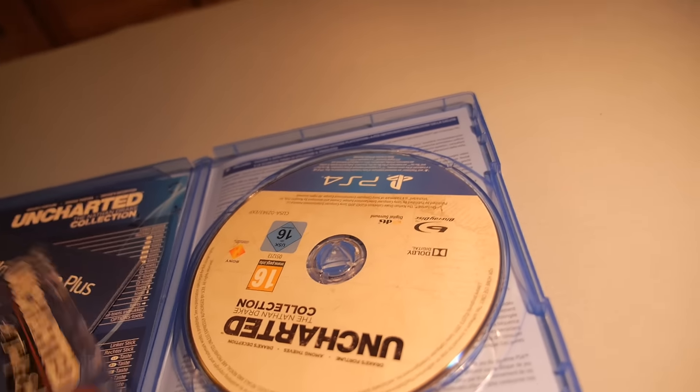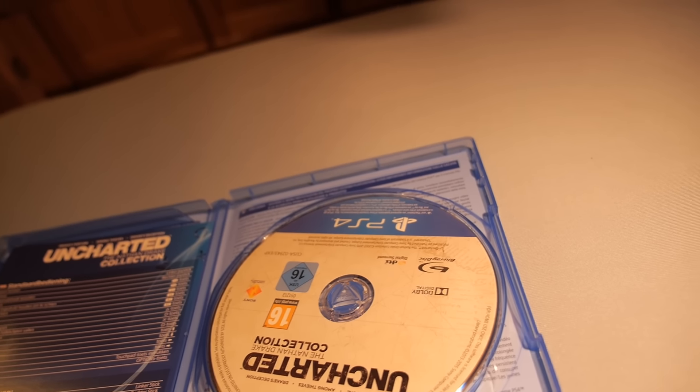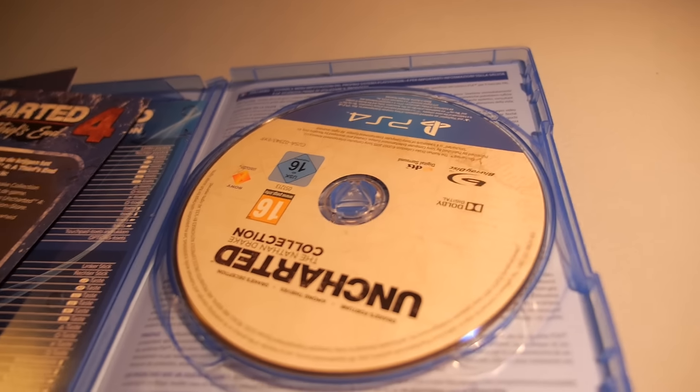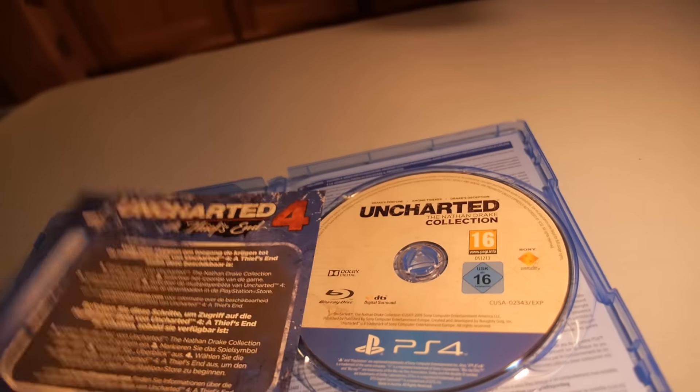So basically it says: you have to put the disc into your PlayStation 4, then go to the game app, and from there you can download the Uncharted 4 multiplayer beta when it is released.